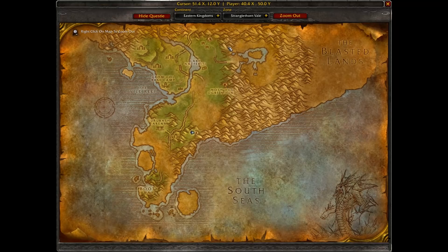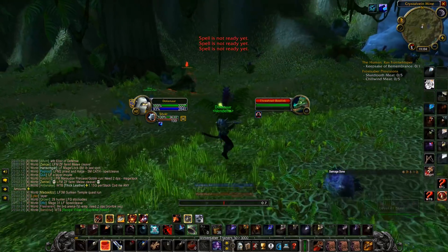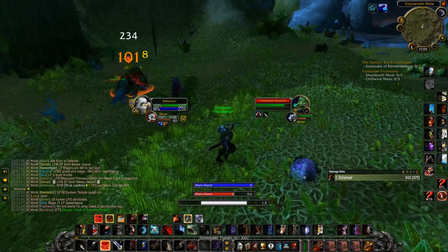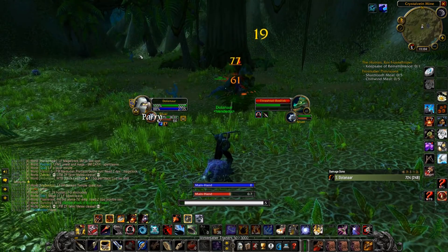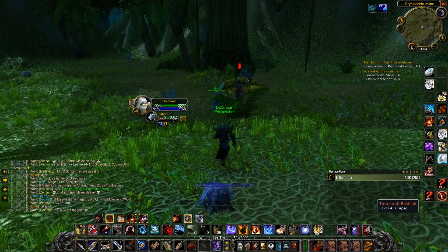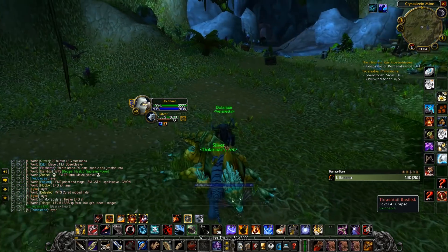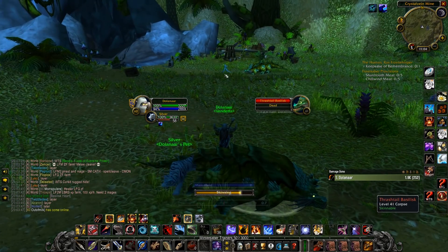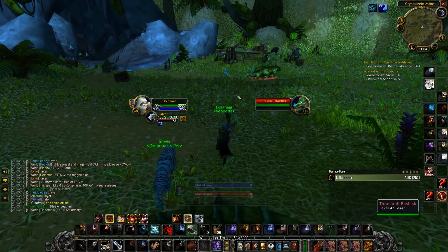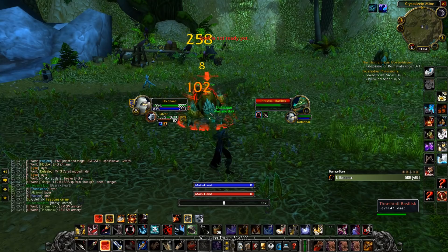Number 2 is the Crystal Vane Mine in Stranglethorn Vale. Inside you will find a lot of Basilisks that have great trash drops. You have drops like the Squishy Basilisk Eye, which sells for 67 silver per stack of 10, Large Basilisk Tail, which sells for 35 silver per stack of 5, and Prismatic Basilisk Scale, which sells for 64 silver per stack of 5. These are beasts, and having skinning will net you even more gold per hour.